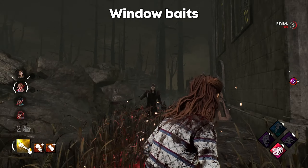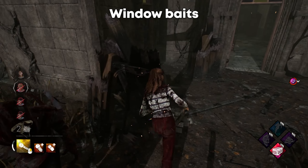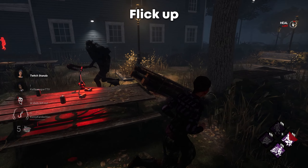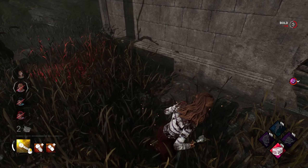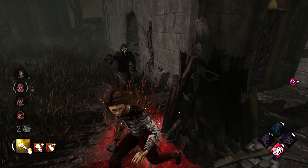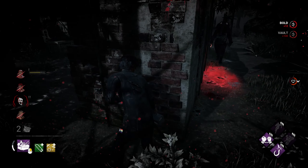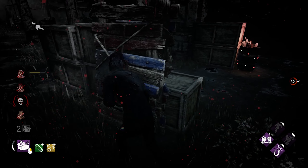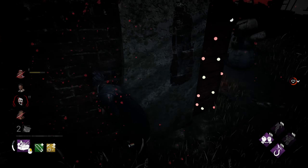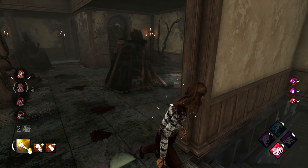Window baits are a lot like pallet fakes. If you don't think you'll make it over a window, simply run into the window and with your character model flick upward — almost like your head is looking upwards — to sell the illusion you're going to vault. Keep in mind that most good killers will look for your item: when you vault a window or pallet in this game, your item disappears, which is a good indicator of whether the killer should swing. But a lot of killers don't take that into account.